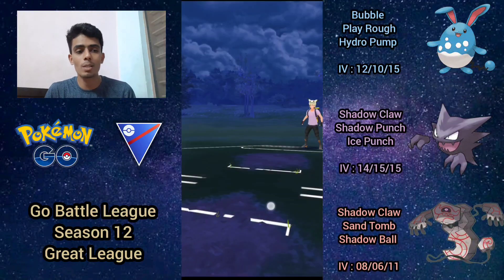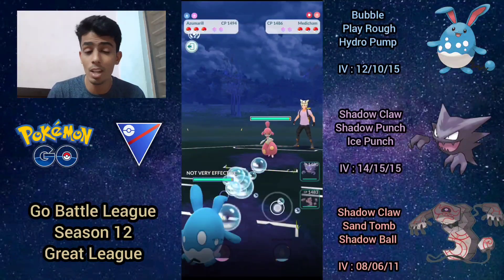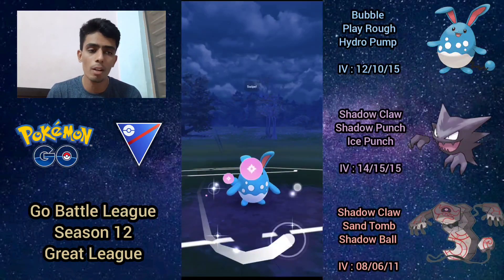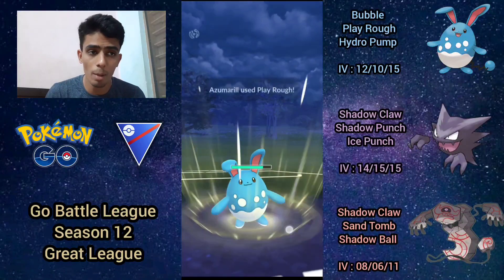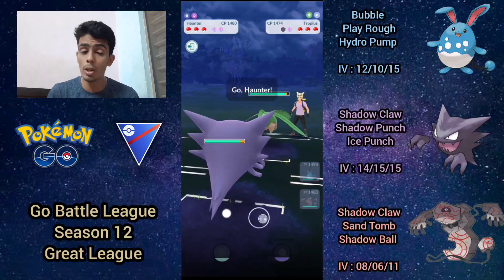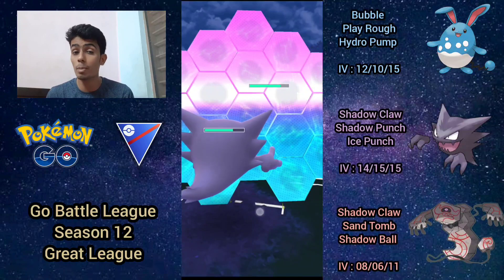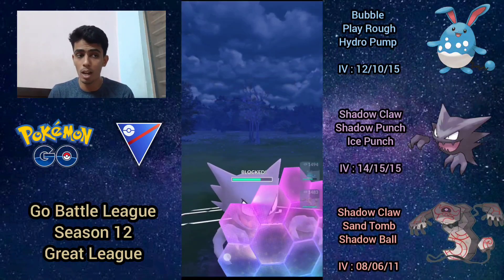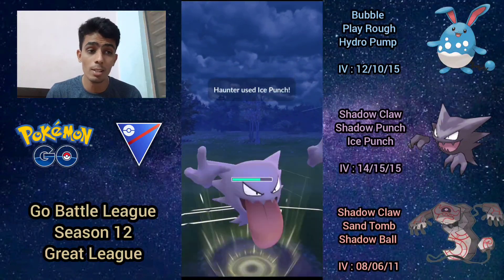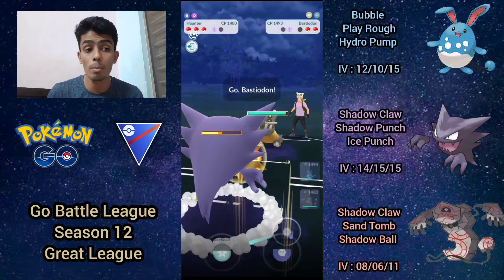Moving on to the first battle: Azumarill on lead against a Medicham. This entire team pretty much beats Medicham, and they're staying in. I go for Play Rough to either force the shield or do massive super effective damage — it gets the shield, which is great. They switch into Tropius, which is one of those specific situations where ice punch shines, doing double super effective damage against the grass-flying typing. Ice punch nearly one-shots the Tropius, and we shadow claw it down.